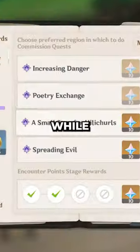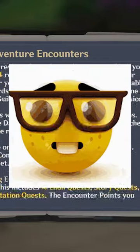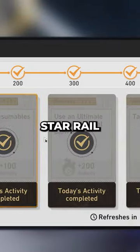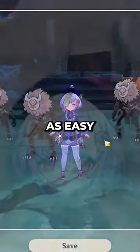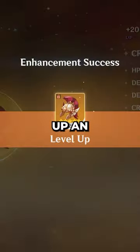Easier daily commissions — while Genshin added the adventure encounter feature, it's still not as easy as Star Rail. Rather than listening to a delusional kid who wants to speak with a monster, why can't it be as easy as taking a photo or leveling up an artifact?